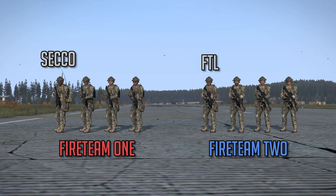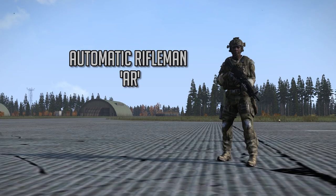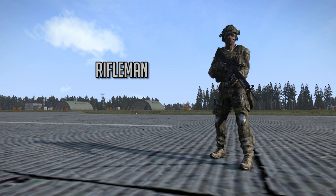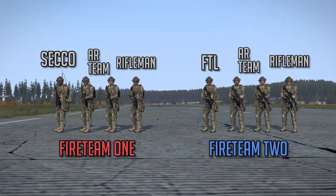The fireteams themselves are typically made up of an automatic rifleman or AR who provides accurate sustained suppressive fire, an assistant automatic rifleman who spots for the AR and carries his ammo, and a rifleman who can be modular, sometimes carrying a light anti-tank or a grenade launcher. The rifleman is usually the go-to person to pick up weapons from former comrades or man gunner slots in vehicles.